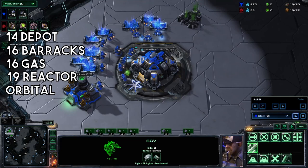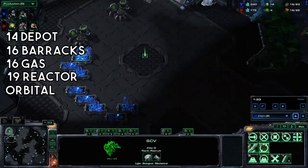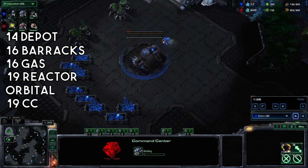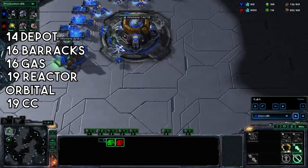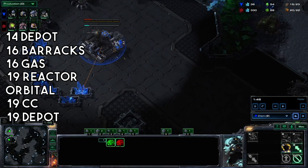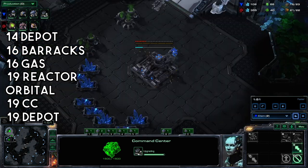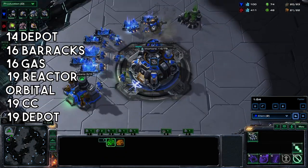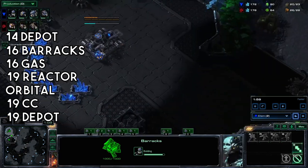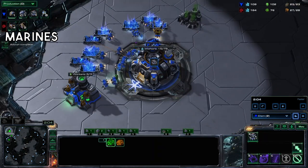With the barracks finished, start up your orbital and immediately get a reactor. Grab your natural command center on 19. Build your second supply depot at the front. Orbital done — start producing SCVs again. Reactor is done, start producing Marines.